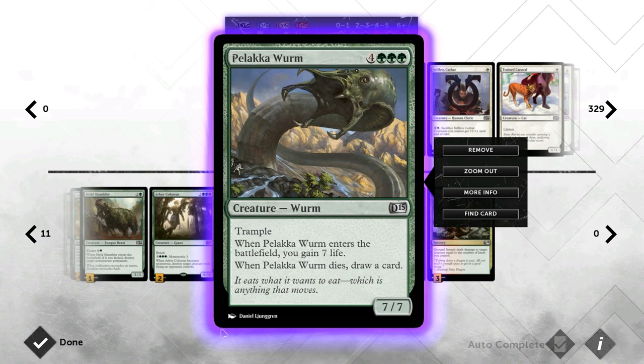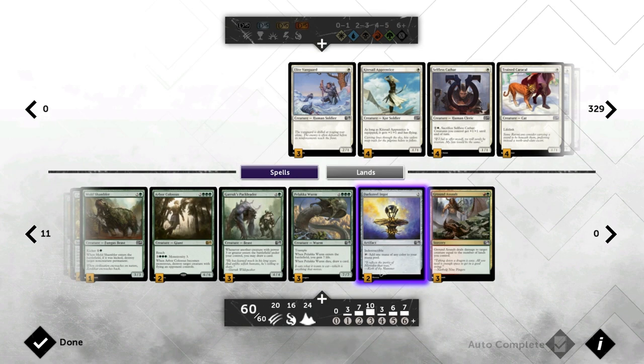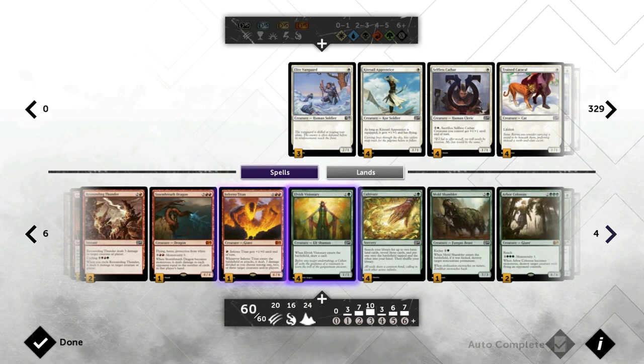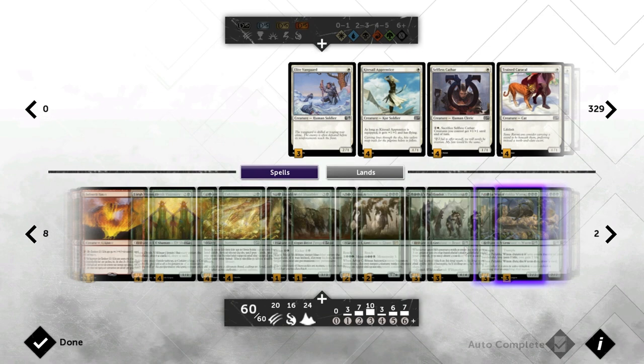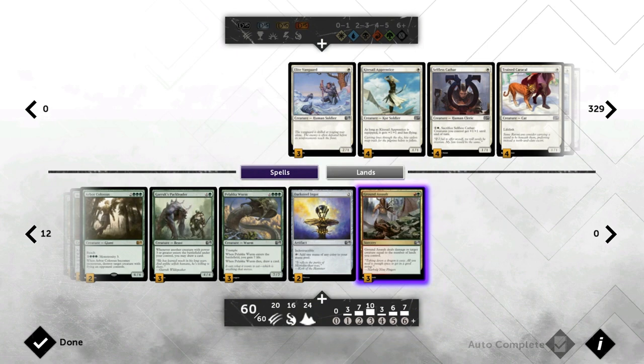Then we've got Palaka Worm as another big finisher that also gains us some life, offsetting cards like Graveborn Muse. When it dies you get to draw a card, and drawing cards is great. Then we've got Darksteel Ingot — another ramp card, our fifth and sixth ramp pieces — which also fixes our mana and combos nicely with a turn 3 Ingot into a Shock that the opponent might not expect. And finally, Ground Assault — the best removal spell in these colors — so we'll always play the full amount.